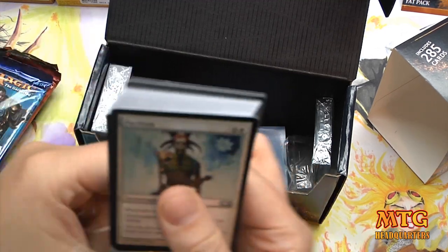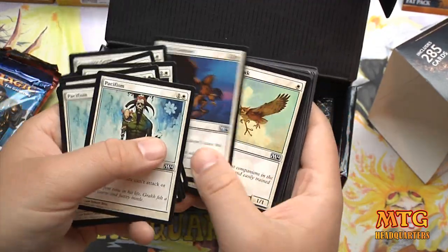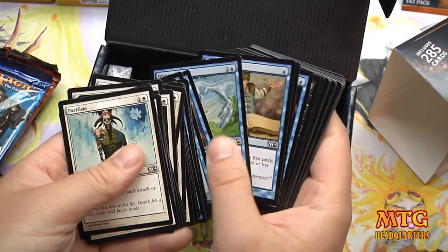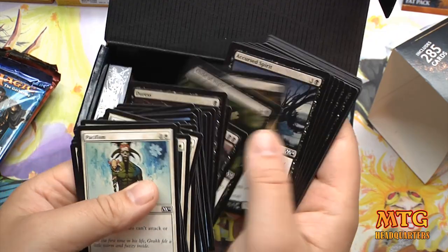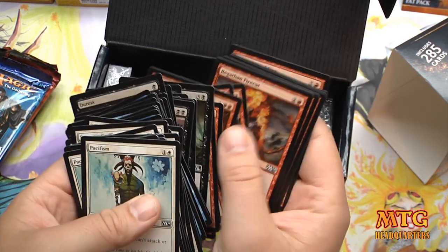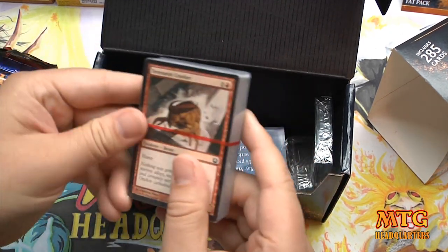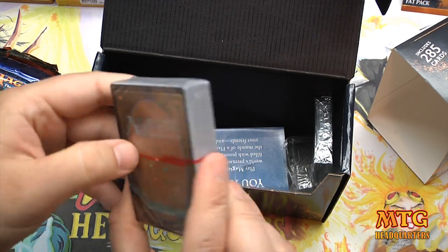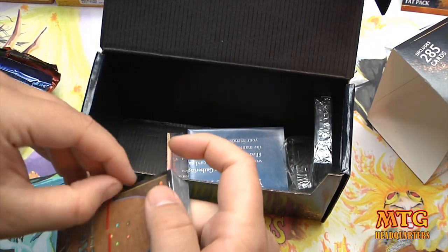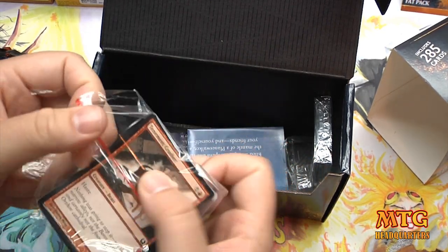Another pack of cards covering the other colors — Pacifism right on top. A bunch of white cards, commons and uncommons, Serra Angel. Moving into blue and then black, more Doomblades, and then red. Definitely some good cards here — good for a sealed pool. I'm guessing the packs are color-coded. For $20, if you don't have a lot of cards, this is great value — probably even better than a fat pack.